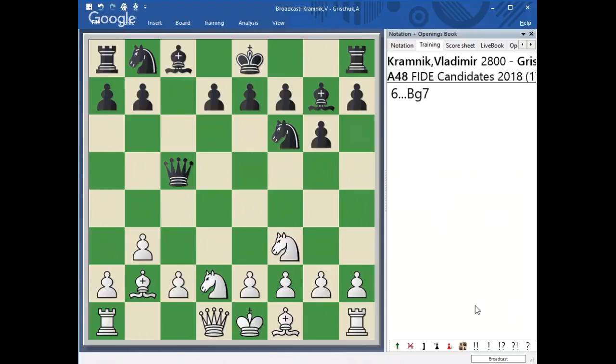Black chose to play a response, but White doesn't care and continues with e3. What's exciting about this position isn't just the fact that White's dark-square bishop is posing against Black's, but also the fact that Black can't move his knight out of the way. If Black moves his knight away, we're going to exchange on g7, and we're going to be very successful in that way.